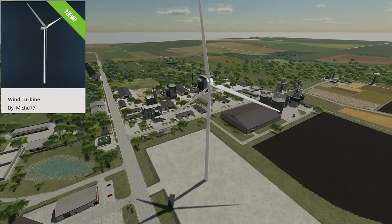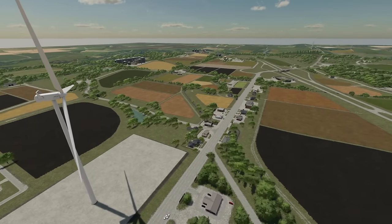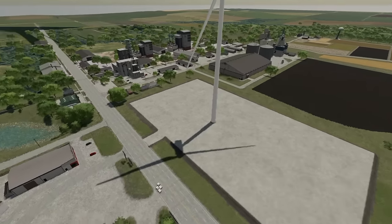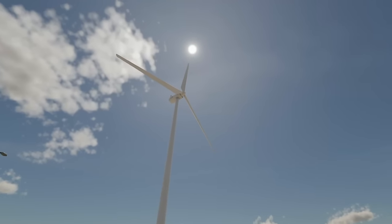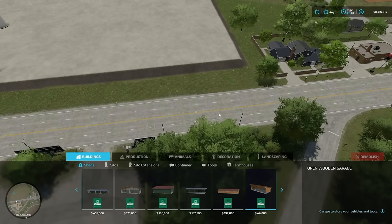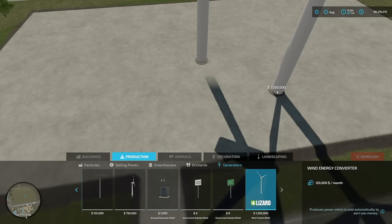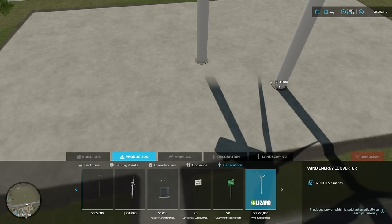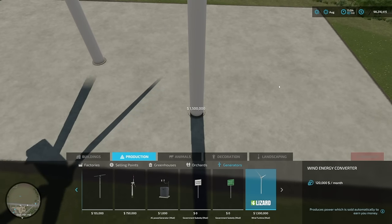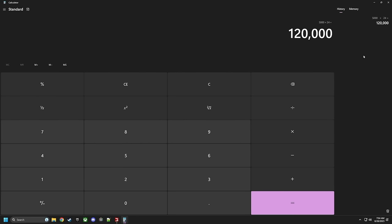The last new one for all platforms today is the Wind Turbine. This wind turbine adapts to wind direction and speed — it is absolutely massive, similar to the ones in the background of maps. Going all the way down to the ground you can get the true scale of it — it's very large. Income per hour they say is $5,000, and it costs $1.5 million. In productions it shows $120,000 a month — the math does add up, I just miscalculated at first.